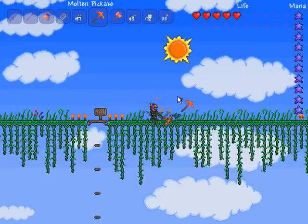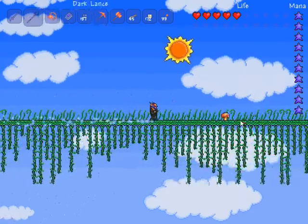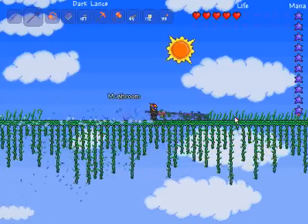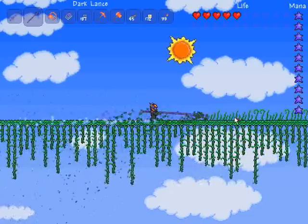See right there, there's a sign that shows that you're at home. I'm going to scoot over here. It's connected to all of the floating islands — there are only two on this map, unfortunately.